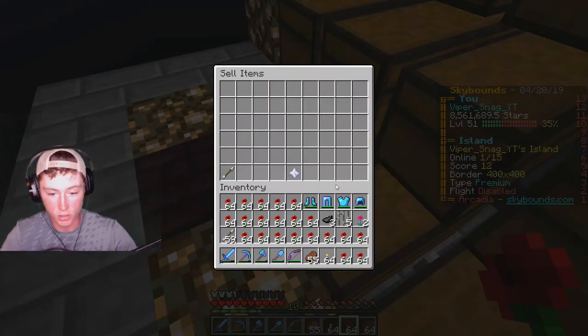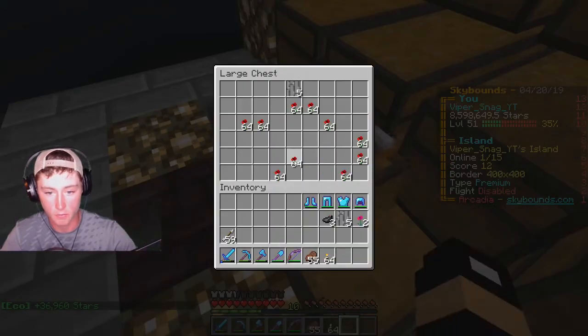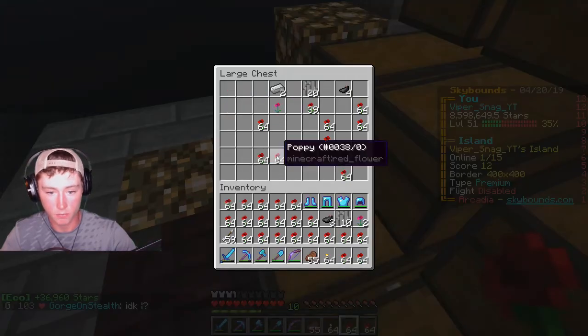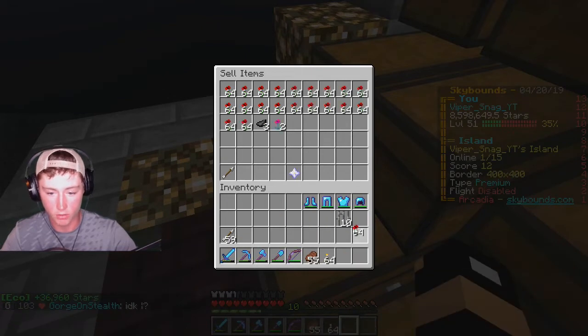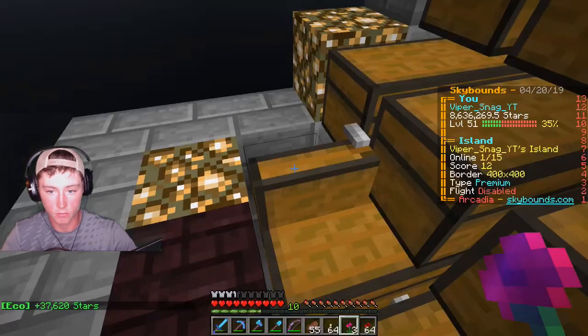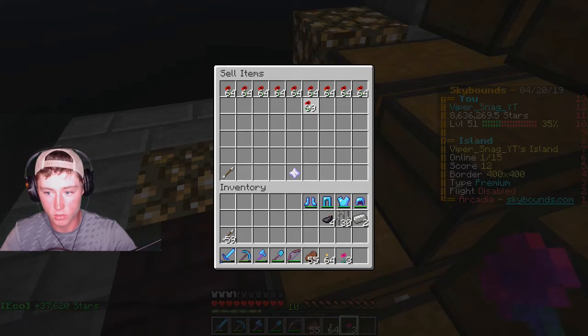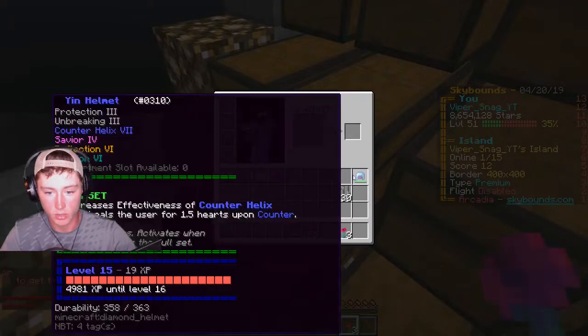We'll sell all these. Most people don't sell poppies — that bothers me. I like to empty these chests all the way out. And these hoppers usually get backed up because this server and hoppers do not get along at all. If you play on the server, I'm sure you know — if you do any type of mob farm, it pretty much has to have hoppers. Man alive, it does not work out too well. At all. I don't know why — I feel like any server is going to be like that in the end. Should be the last of those, and we should be pretty close to 9 mil, which is pretty dang good.